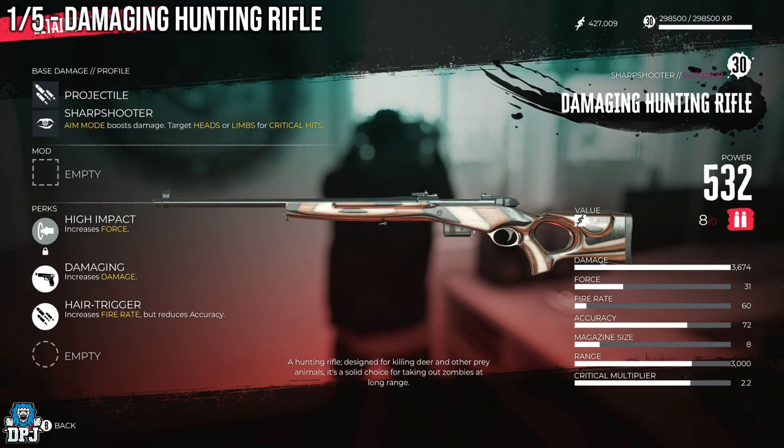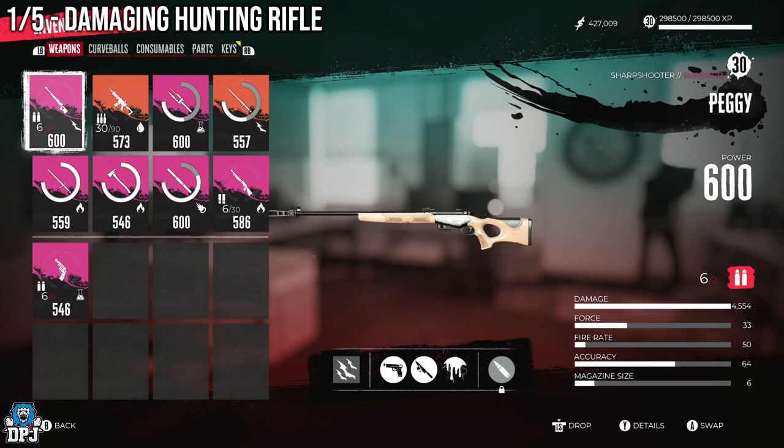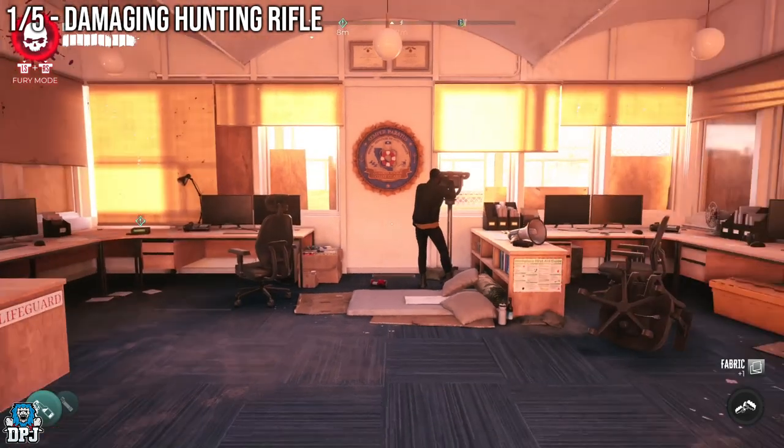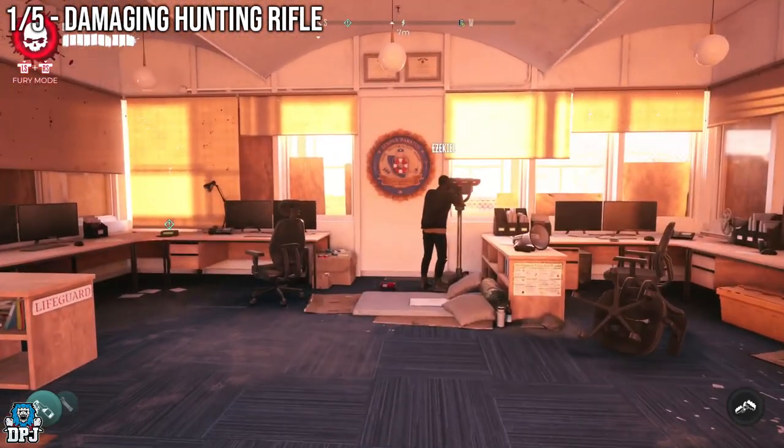First up we have the Damaging Hunting Rifle. As far as I'm aware, this is the most powerful gun in the game. We all know about the Peggy — it's an absolute monster of a weapon, one of the best in the game. Well, there's also another weapon you can get which spawns at certain vendors, and it's on par with, if not better than, the Peggy.